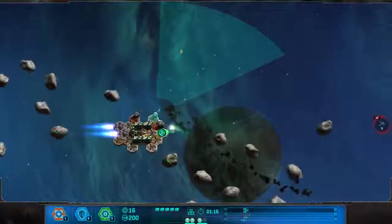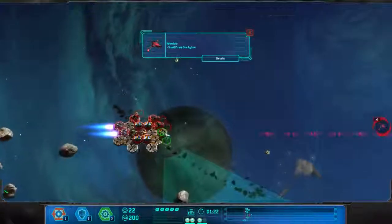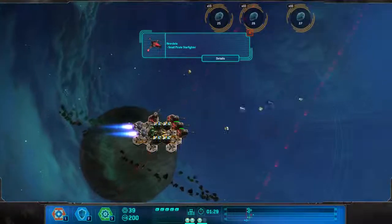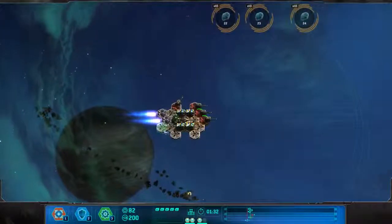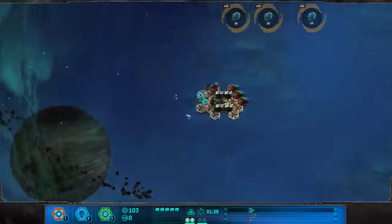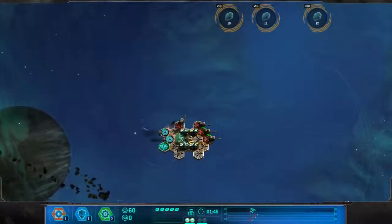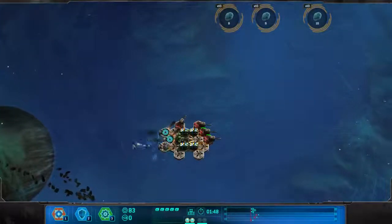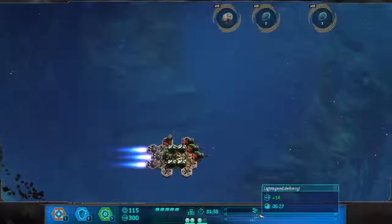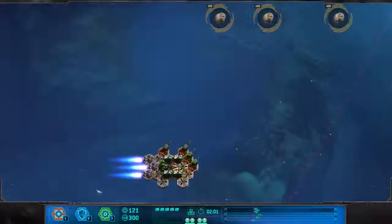There we go. That worked quite well. Lots of money. Let me just use tactical break again. Grab a ton of money. Let's get the third thruster. We're almost at full stop. Now we're looking good. I'm going to buy a generator and the force field there. We have the power — this will protect us.